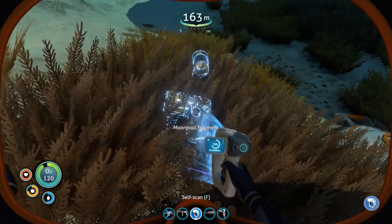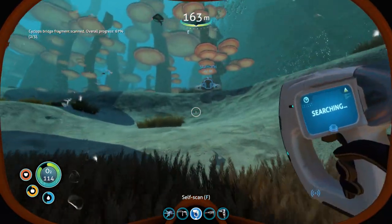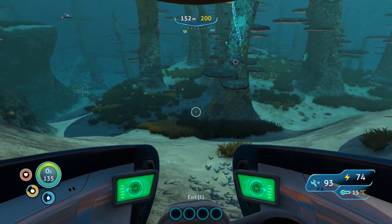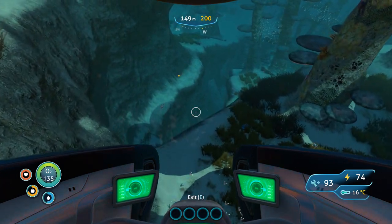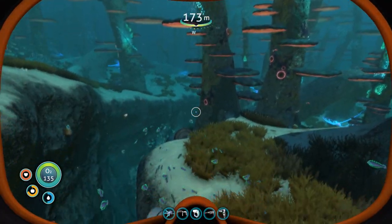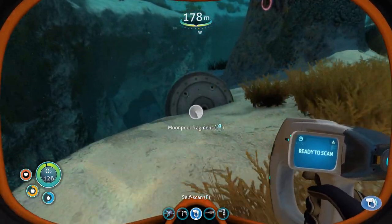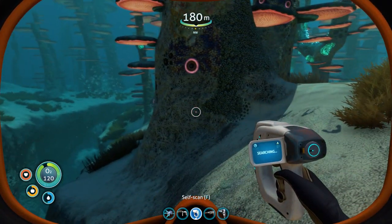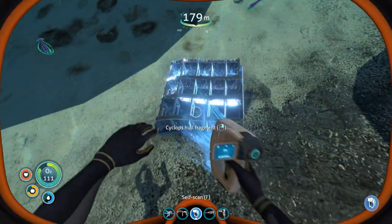There's more stuff here - we've already got you I think. Cyclops bridge fragment - that might be the last piece. Oh no, we need one more. That's great, that really is good. That bubbly noise - I don't like it. That could be another cyclops fragment. Okay, moonpool again - I'm gonna scan it anyway just to get it out of my sight, and again another one. They're in multiple places, aren't they? I wonder if it's random where they drop. Cyclops hull fragments - two of three!